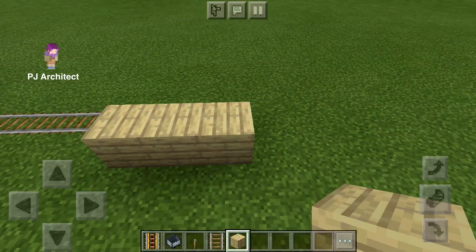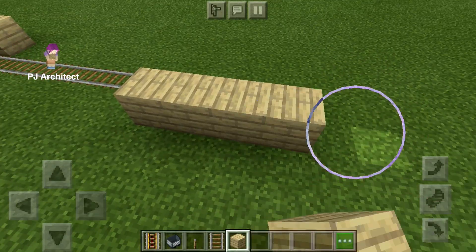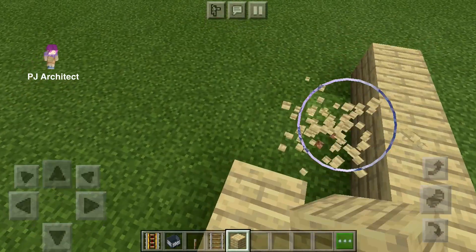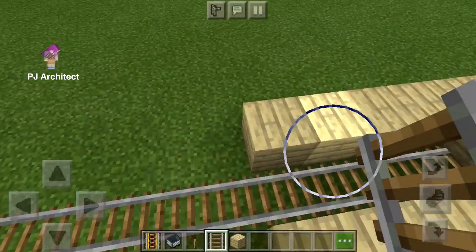Next, fill the space with rails and extend it a few blocks. After that, build at least nine blocks on either side of the last rail block — that's how long the tunnel is going to be. Extend the rails all the way through the tunnel.